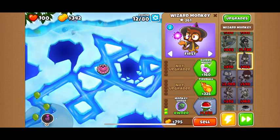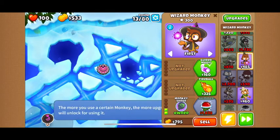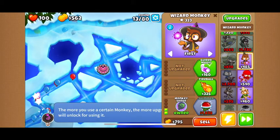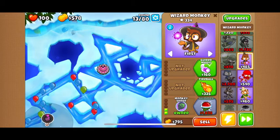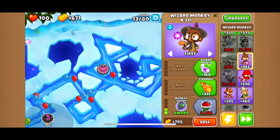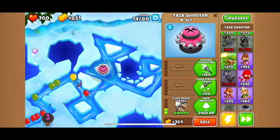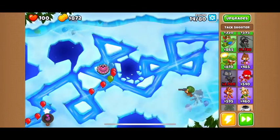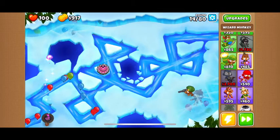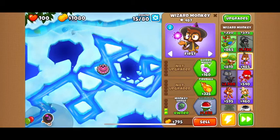I like that his range doesn't extend to the other section, because when he gets the Firewall upgrade he just puts it wherever, and a lot of times he doesn't put it in the right place. So I like how his range is only at the beginning. This sniper guy has 345 pops, the tack shooter has 267, and this wizard so far has 458. We should be able to get Shimmer soon — we might not even need it yet.